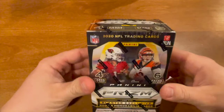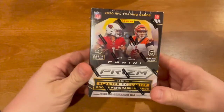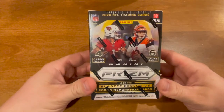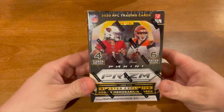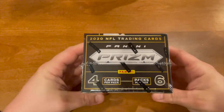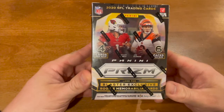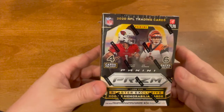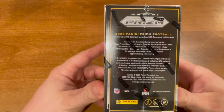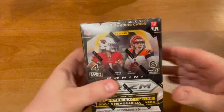What's up guys, welcome back to Beers and Bogeys. We have our hands on another blaster box of Prism — this one is really special because it came from my girlfriend for my birthday, so really pumped to open this up. As always in Prism, you want to look for blaster exclusive rookie memorabilia cards. In this box you get six packs, four cards per pack, and there are also some other inserts you can get.